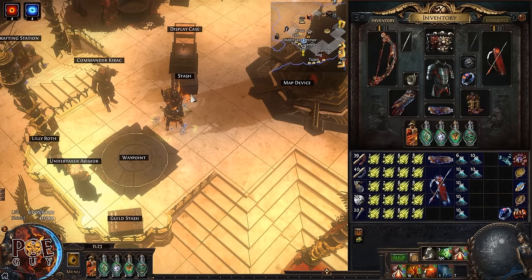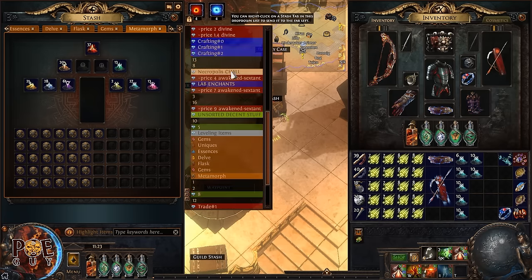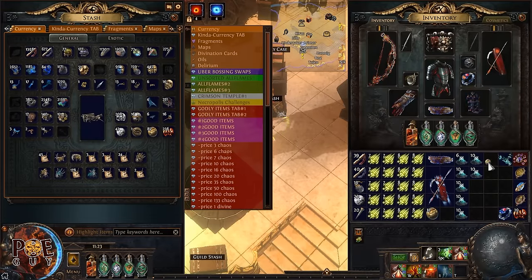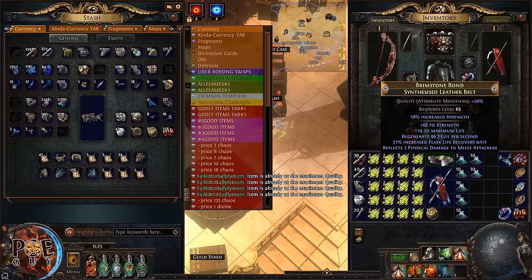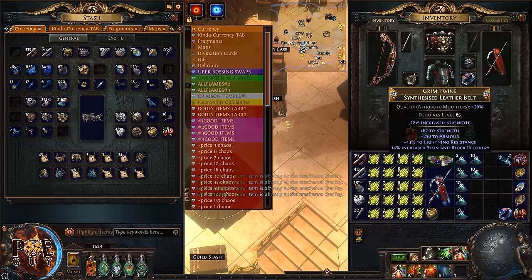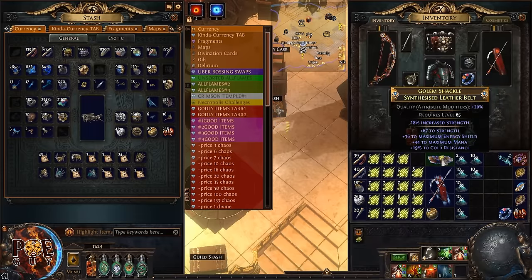Now I'm going to craft a belt — same process. Make sure it has the tier 1 synthesized implicit, which needs to roll 13–15%. Use a Blessed Orb to perfect it to 15%, then apply intrinsic catalyst to push it to 18%. Make it rare and start rolling with a Deafening Essence of Rage, exactly like we did for the ring — roll until you get resistances, life, and other good stats.